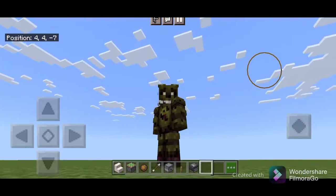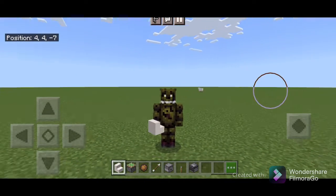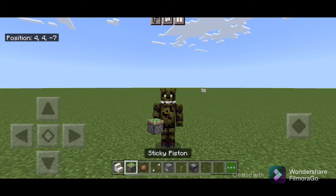Let's start. We need these things: some resources, 60 pistons, a dispenser, a fire charge, an arrow, a dropper, a neighbor, and an observer.